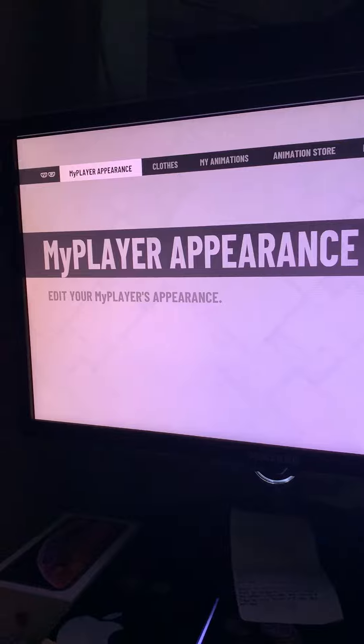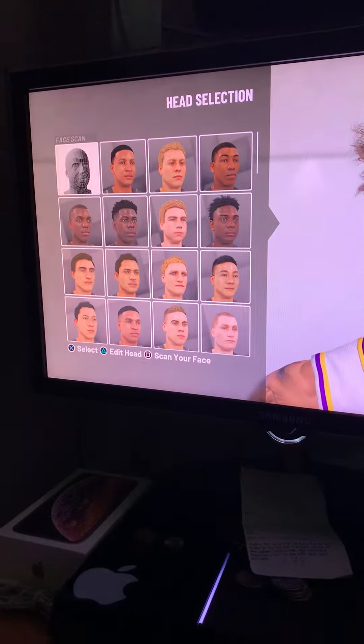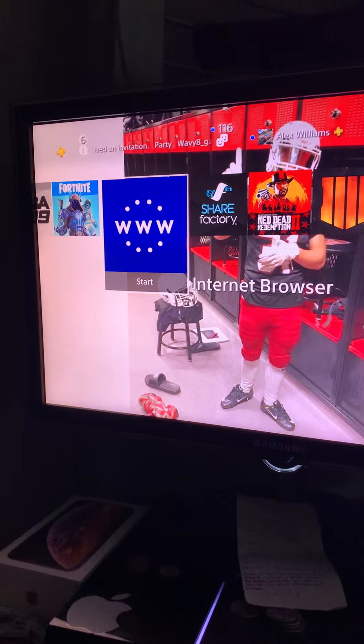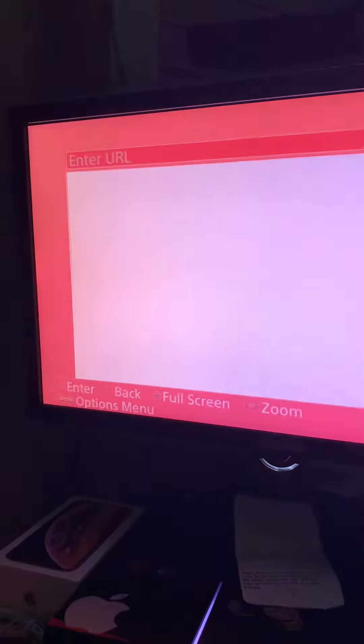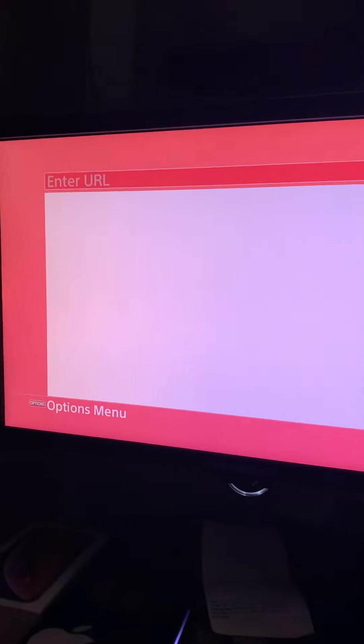You want to go to your player appearance. Once you get this thing loaded up, just sit it right here. Sorry, I'm on my phone — I haven't got the right equipment. But you want to search in the browser history on the PlayStation itself.